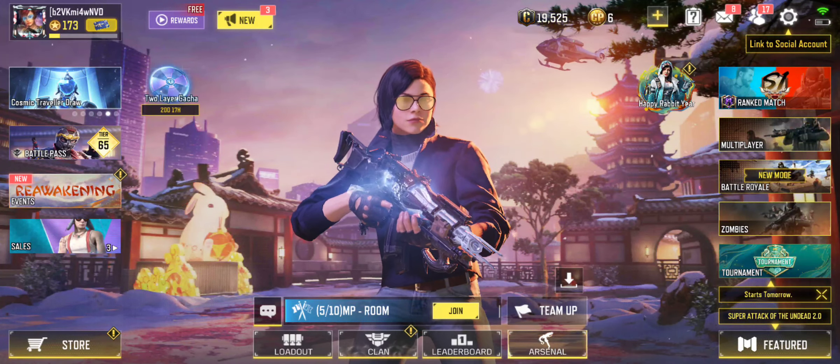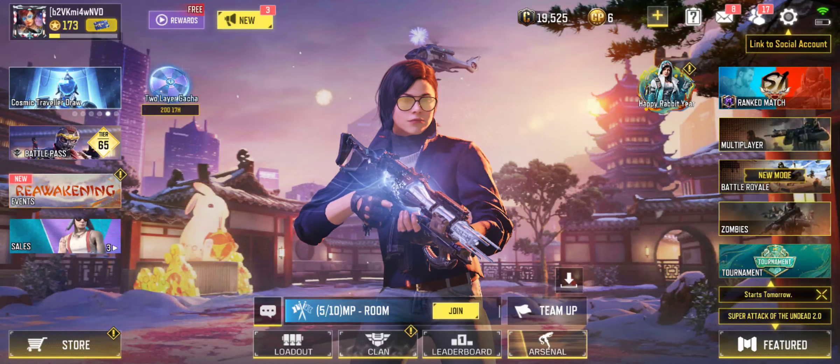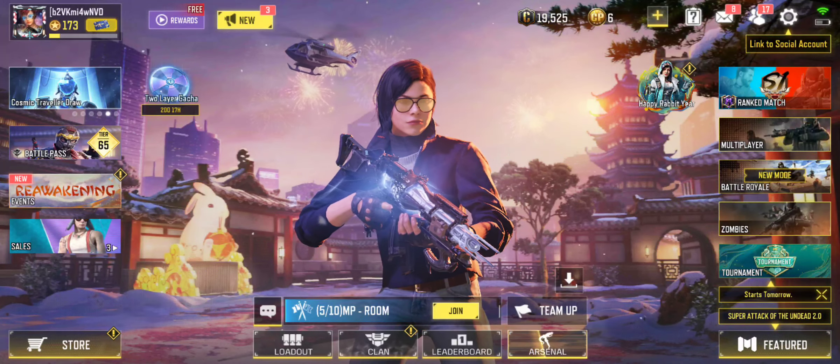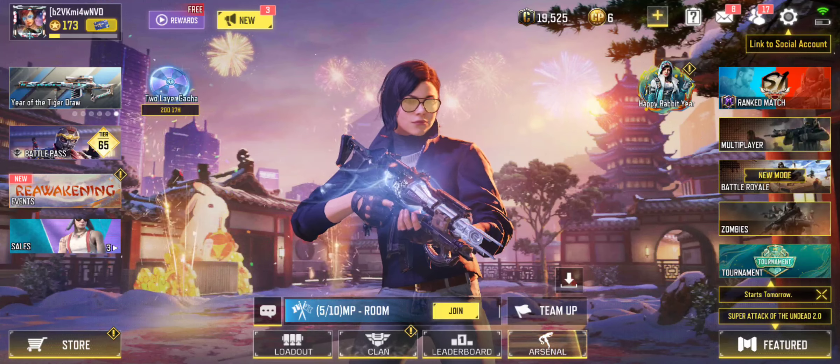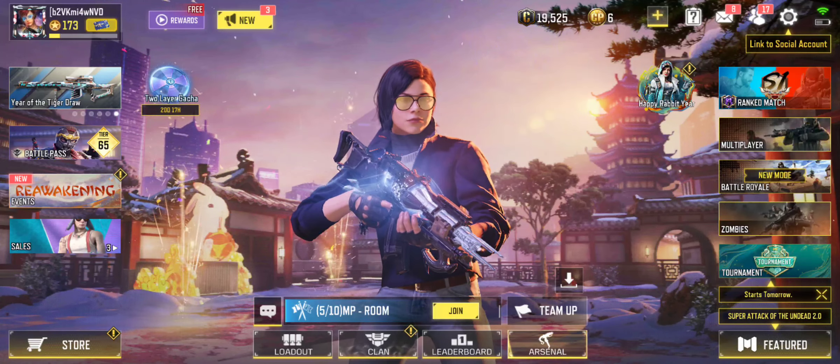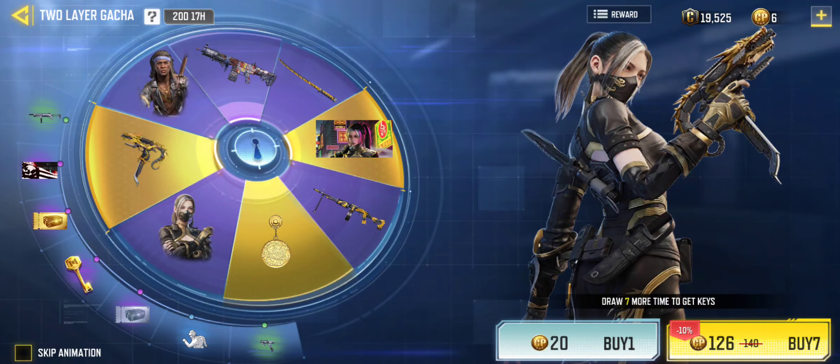Welcome back to Kane to Rye. Today, or however quite recently, Call of Duty released the Gacha — the two-layer Gacha event. Except this time, it's not them getting us, it's us getting them. Let me explain.